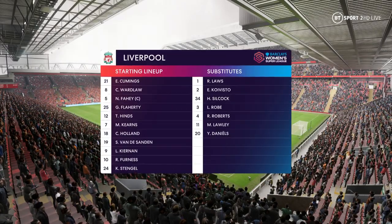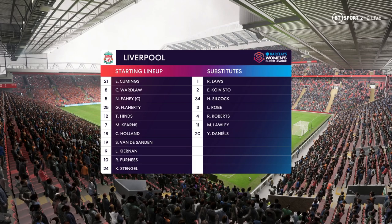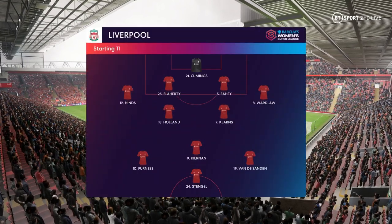The starting lineup for Liverpool — although we have it down as a 4-5-1, it's actually more likely to be a 4-2-3-1. They play with two holding midfield players, a number 10, and two wingers. The system has a nice balance to it.